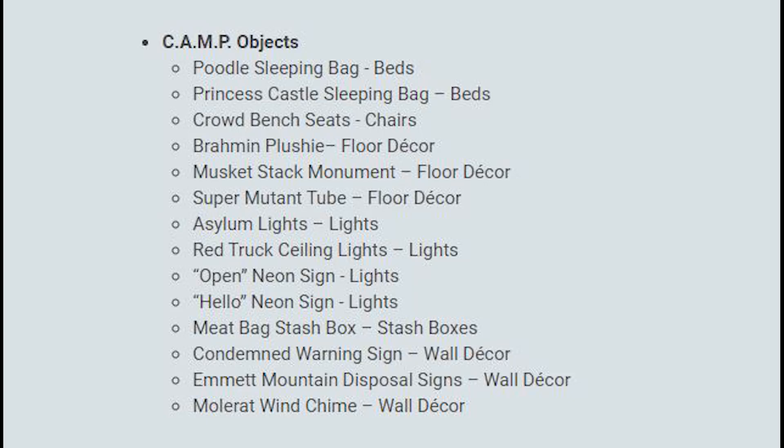Welcome to a Fallout 76 episode. I'm inside the PTS, so fair warning, this episode contains non-story spoilers. Here's a list of the new camp objects that you can obtain through rewards through either the Steel Dawn questline or through the Holiday Scorched event that should be coming up next month.